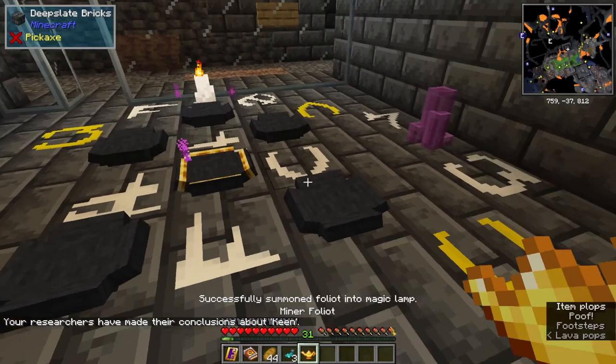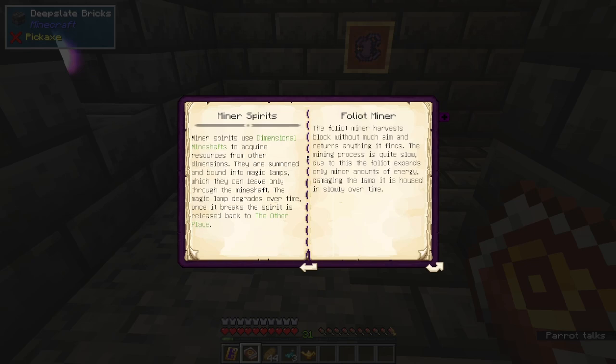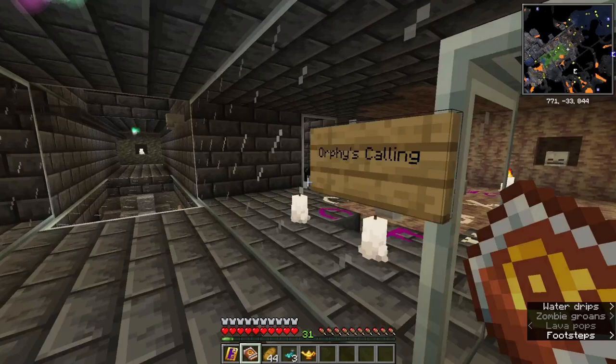From that you'll get a minor foliot. These take a long time to spread out ores and they slowly decay. From Straygoros Higher Binding, you're going to need a Dimensional Mineshaft. Dimensional mineshafts are what house the miner and will last forever.